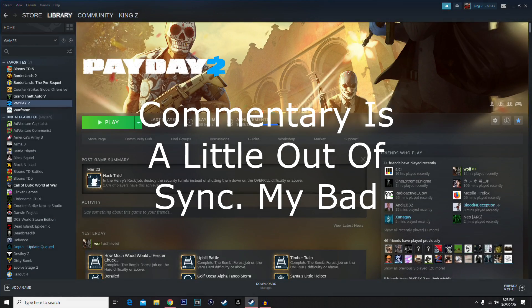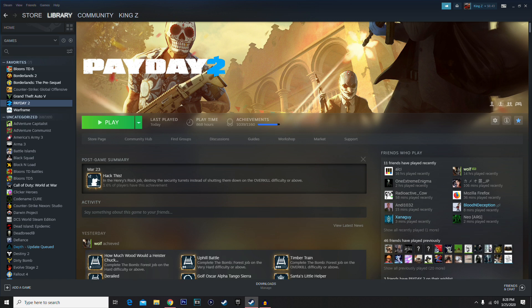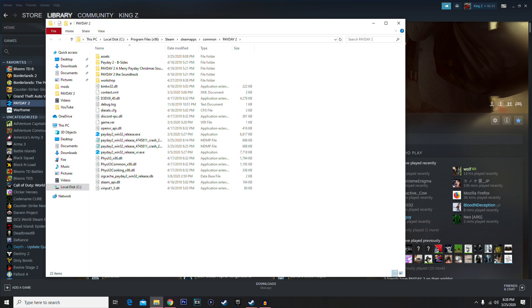What's up y'all, it's King Z and I'm here bringing y'all an updated version on how to install mods. I just installed all my mods and put them on my desktop. I was gonna have my game open to show y'all better, but uninstalling my mods kind of messed up my game and it keeps crashing — you can see the crash logs right there, but don't worry about that.